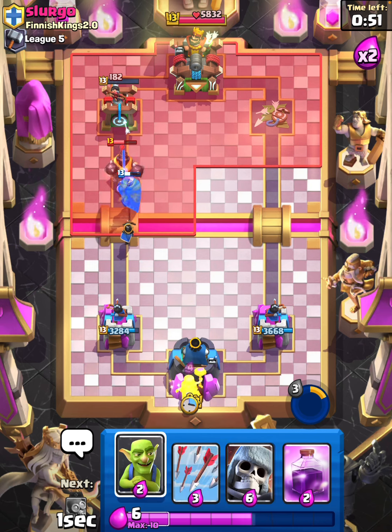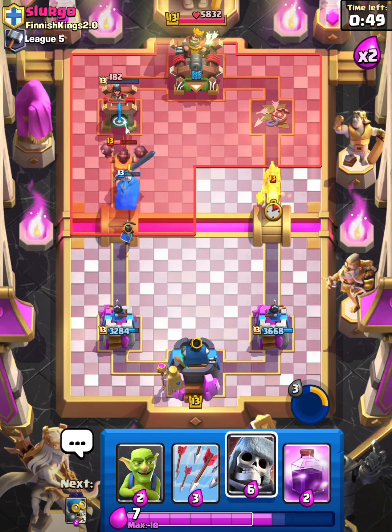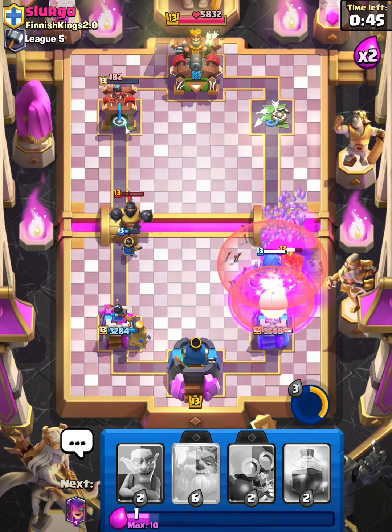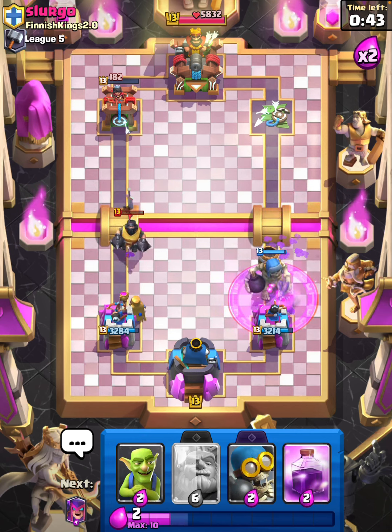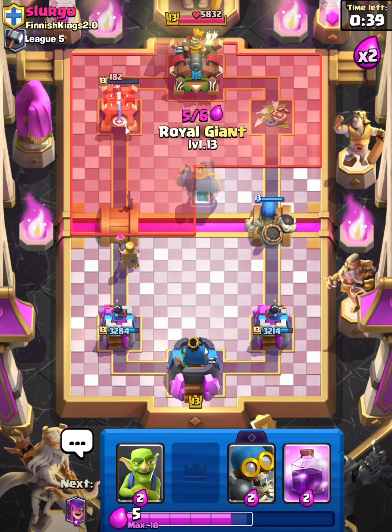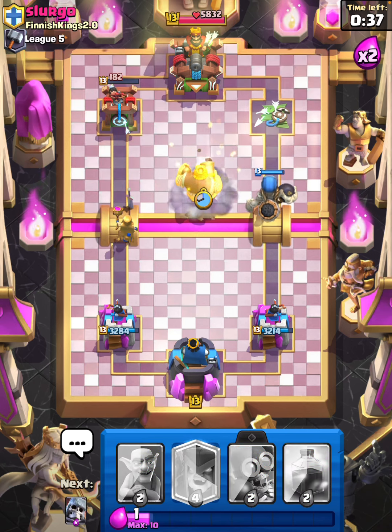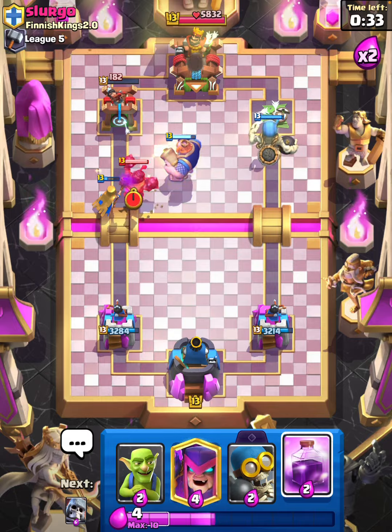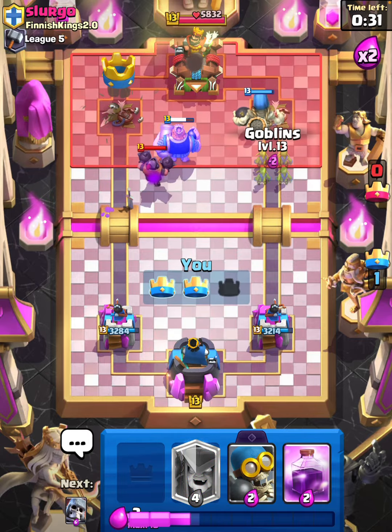We're looking solid here, Little Prince is doing the work. I can arrows this, it's not very threatening. Now I'm just gonna Royal Giant in the pocket to distract that tower and protect the Mother Witch, and Giant Skeleton is just gonna go to the tower.